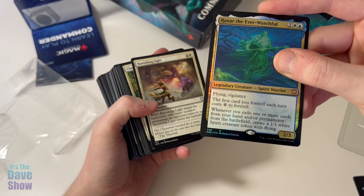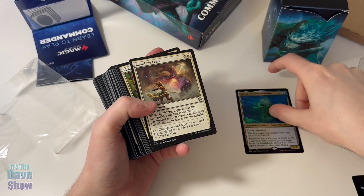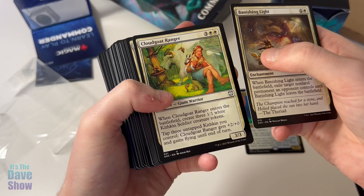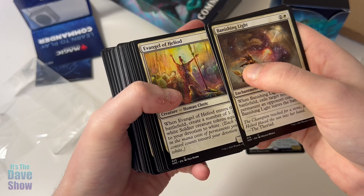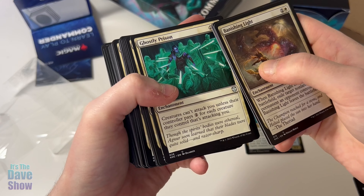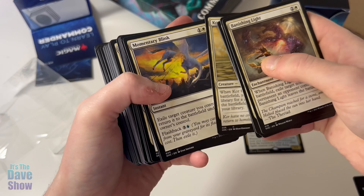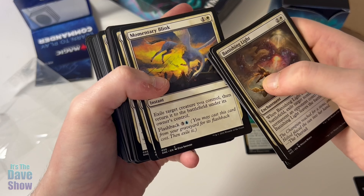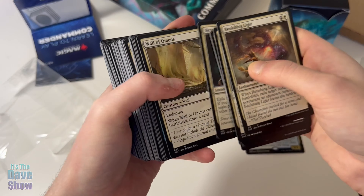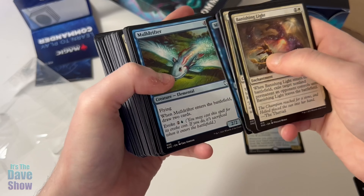Exile one or more cards from your hand and/or permanents from the battlefield — okay, that makes sense. Exile target non-land permanent — creates a token. Creatures can't attack, get pluses. Land exile target creature you control and then return it afterwards. Exile, draw a card, exile — yeah, I'm seeing where this is going.